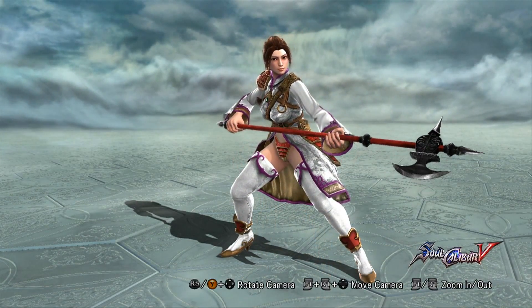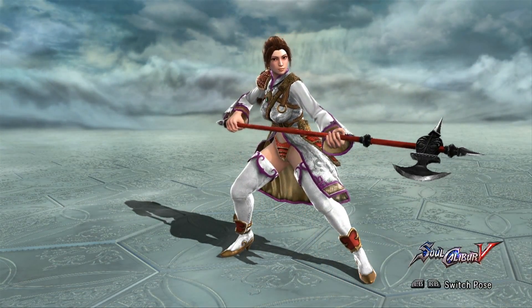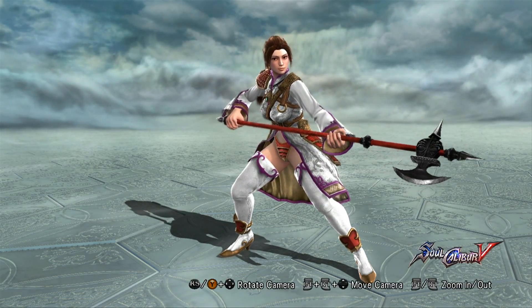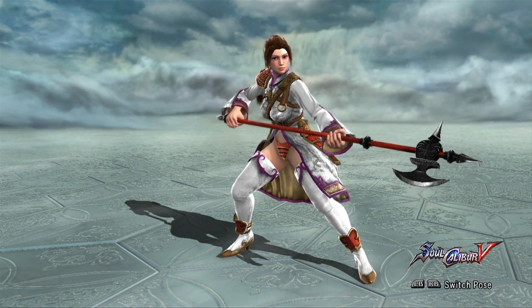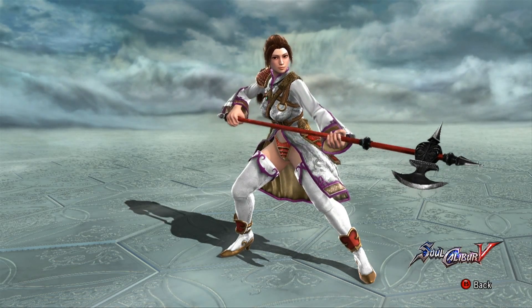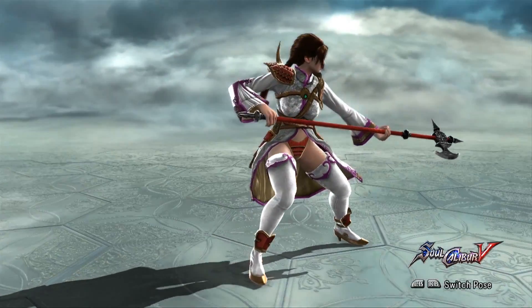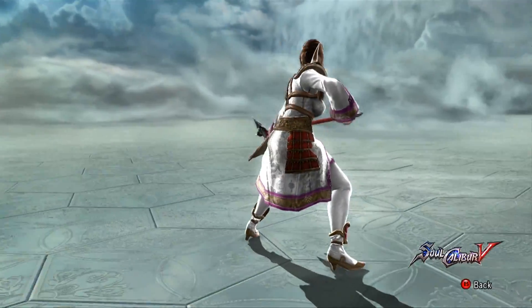And for the first part of the Classic Costumes 1 pack, I got Sung Mina helping me out with Sung Mina's costume. It's a four-piece set — it's got the top, the underwear, the shoulder pad, and the boots. Halberd is sold separately.